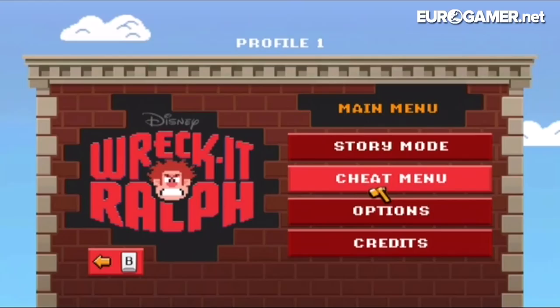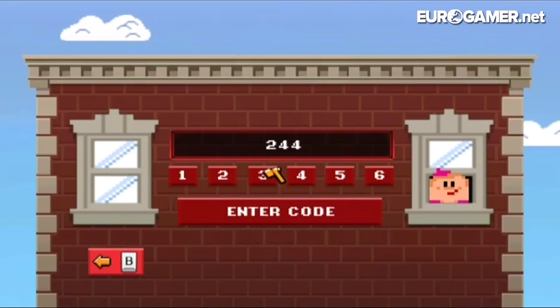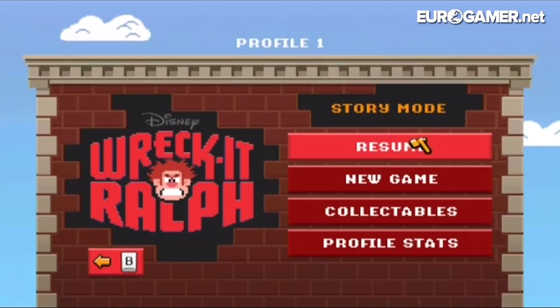Considering Wreck-It Ralph is meant to be a retro game, it would have been cool if there was a retro-themed game to it. Maybe the actual Fix-It Felix Jr. game and stuff, but there isn't. There's a cheat menu where you enter numbers, but you can't even enter the Konami code, as far as I can tell, which would have been a nice little retro in-joke.